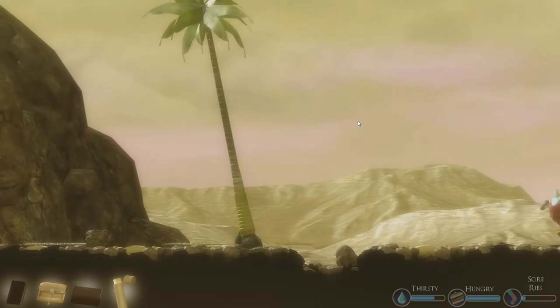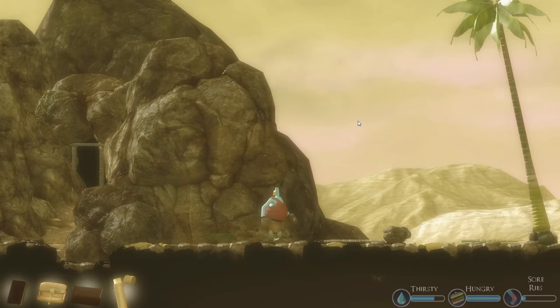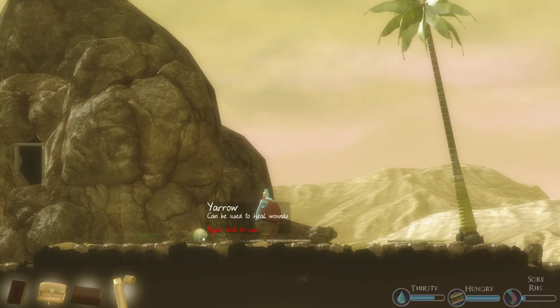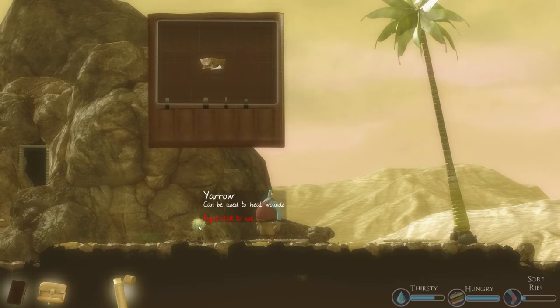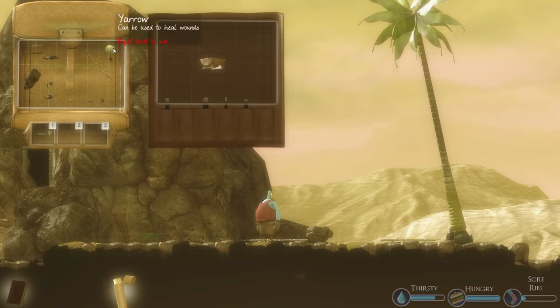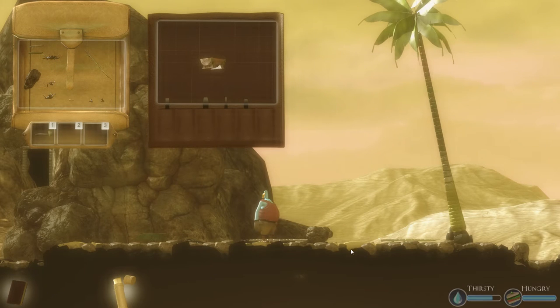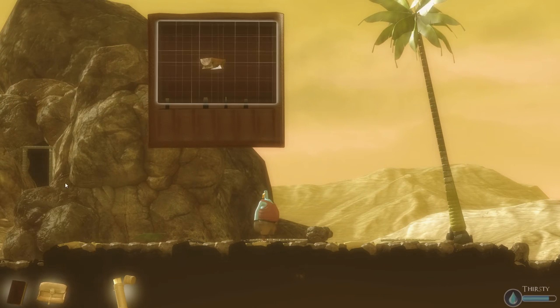Here we go, this is a better spot to set up camp because we can run inside. These yarrows — boom — they're really handy, they heal. It says 'can be used to heal wounds, right click to use.' Right now I have sore ribs so let's use it. I right clicked and my sore ribs go away. It tells me I'm thirsty and I'm hungry. Let's grab our crab meat and right click. I think I gotta cook that.